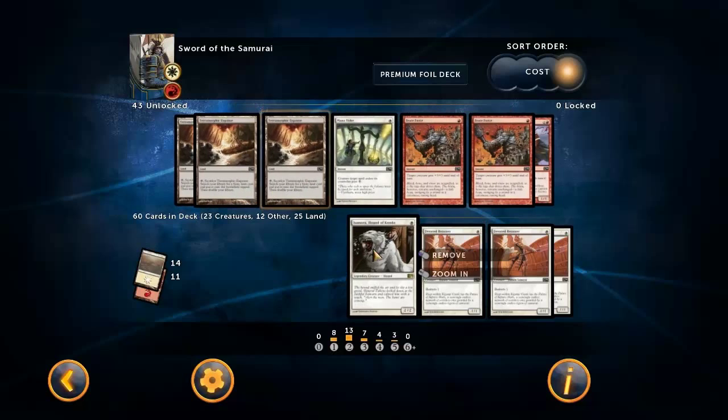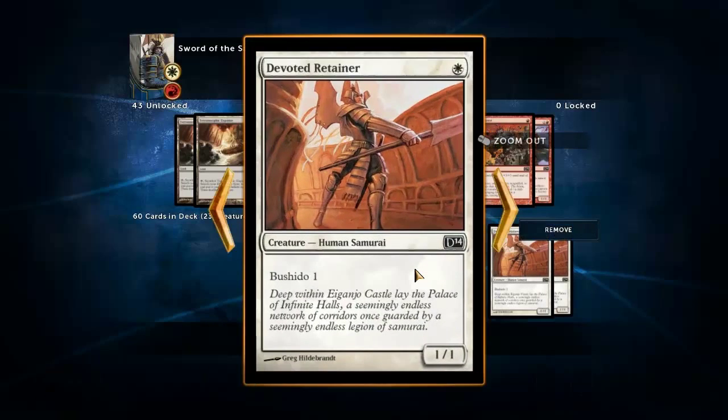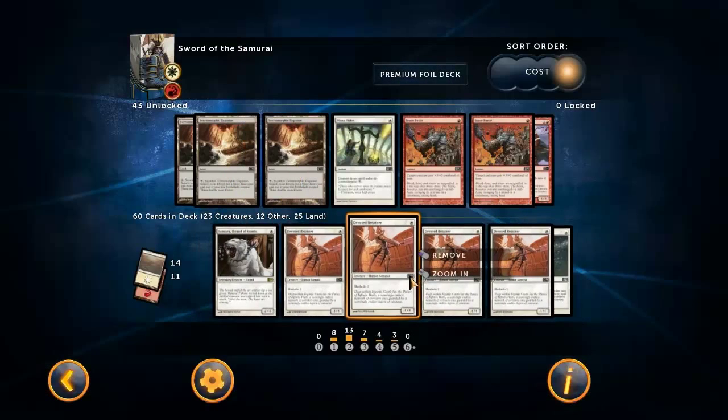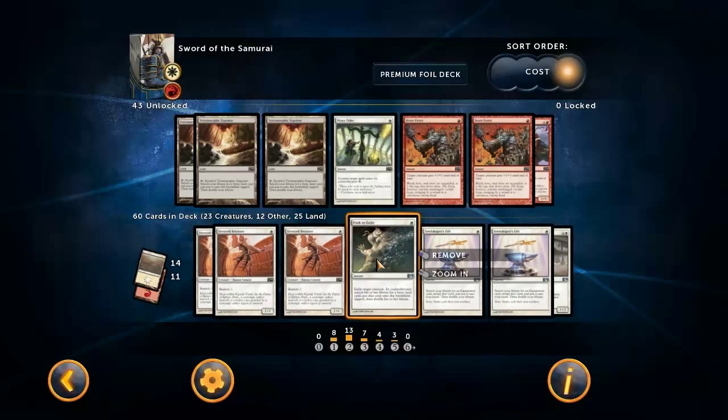What we are running here is Konda's Isamaru, Hound of Konda. We're also running the Devoted Retainer. The one-drops are important because they help you curve out in an aggressive deck - makes sense, right?